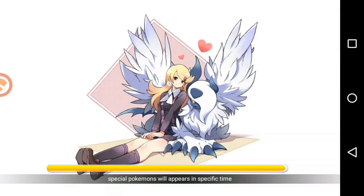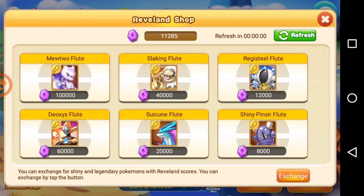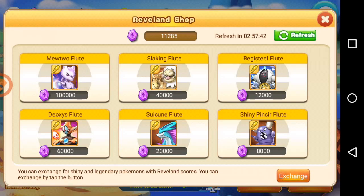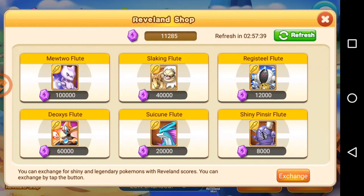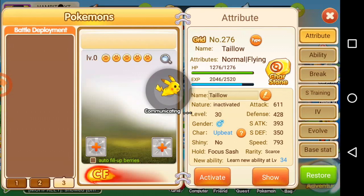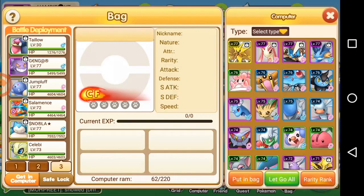So that was one way. Another way of getting the relevant points score is from the revenue itself — from the exchange. You heard it right. As you can see, there are a few Pokemon among all of these that you can extend, like the Pokemon that is available in their blend — that one can be extended.